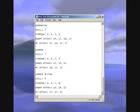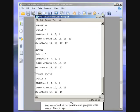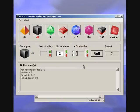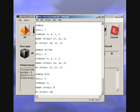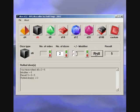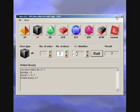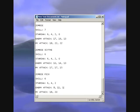Next is a zombie with a pick, skill 6, stamina 6. He gets two — that's eight for him, eighteen for me. Eight to eighteen, I win. He gets five — that's eleven for him, twenty for me. Eleven to twenty, I win. He gets seven — that's thirteen for him, nineteen for me. Thirteen to nineteen. He is dead.